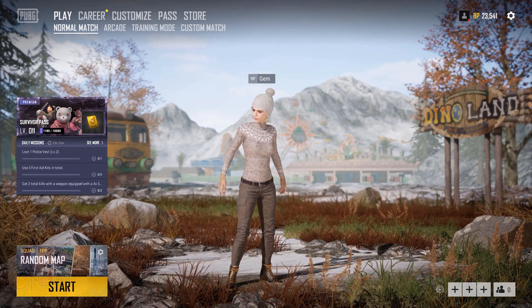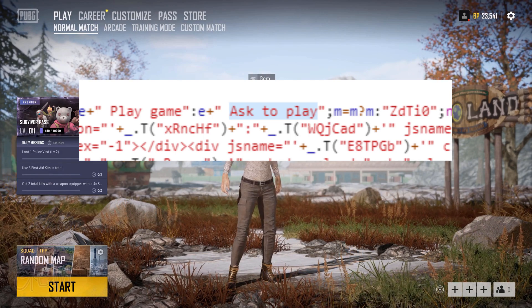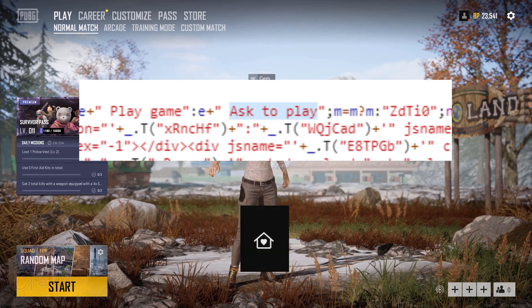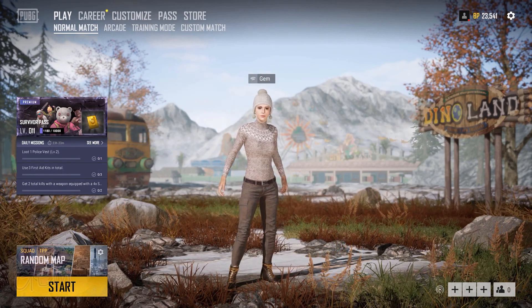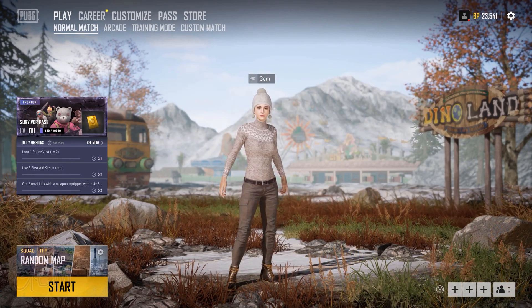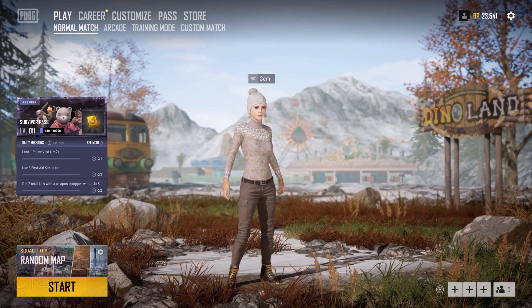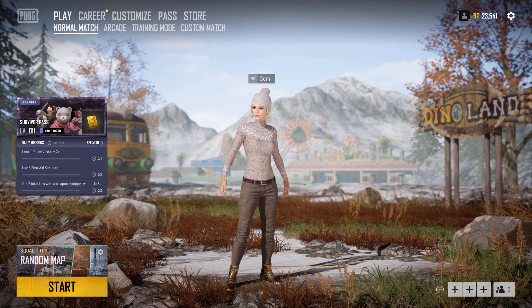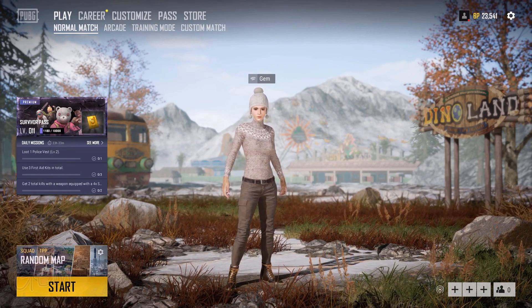Moving on to the next part, I found a Stadia family sharecode as well as the icon for it. Your family members can see the games you have purchased in their library, and instead of a play game button they will see 'ask to play' instead. I think that is a really cool feature — it's straight to the point and convenient.